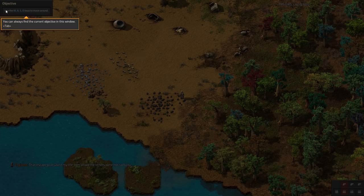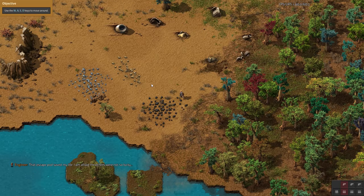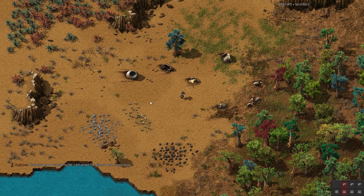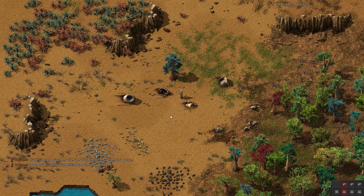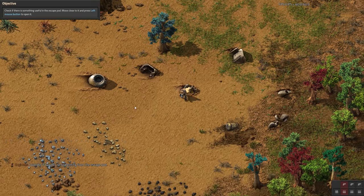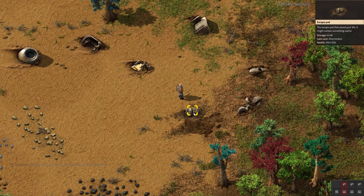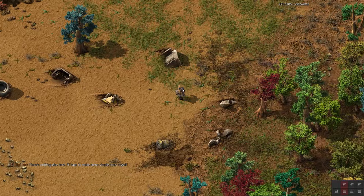So we have an objective here which can always be found up here — fairly straightforward. Use WASD to walk around. We've completed that section. I wonder if I could use something from the escape pod — move close to it and press left mouse button to open it. We can move items into our inventory with left click, then close the character screen by pressing E. Pretty straightforward — that's pretty intuitive throughout most games.